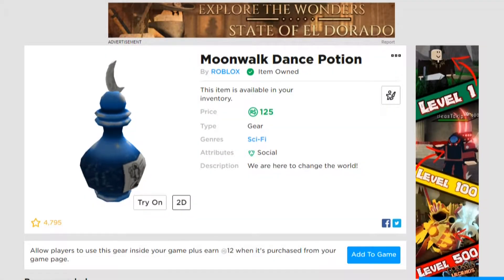The Moonwalk Dance Potion looks like an opaque round bottle. The bottle is dark and light blue, with the light blue sections containing white circles of varying sizes. Around the widest part of the bottle is a ring of dark blue with many white dots. At the neck of the bottle are two rings and on top of the bottle is a grey crescent moon.